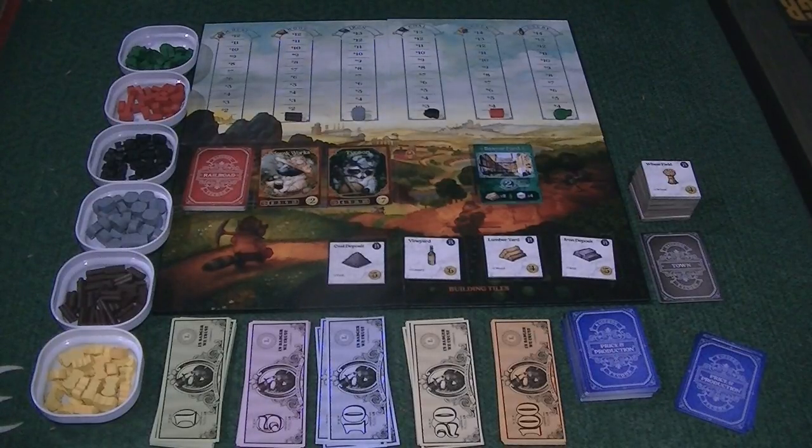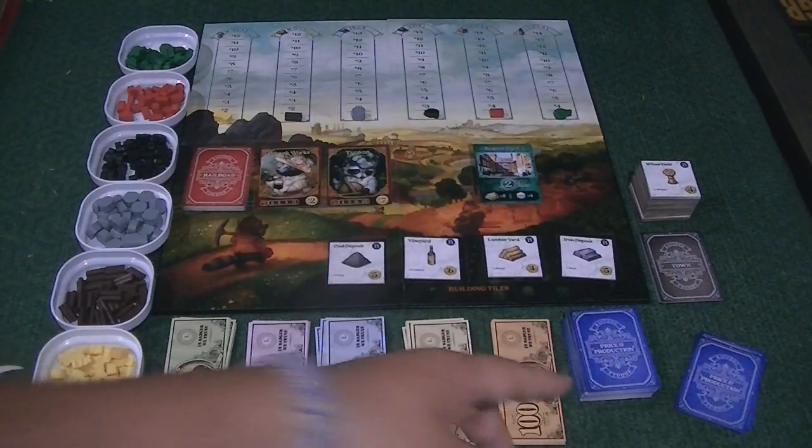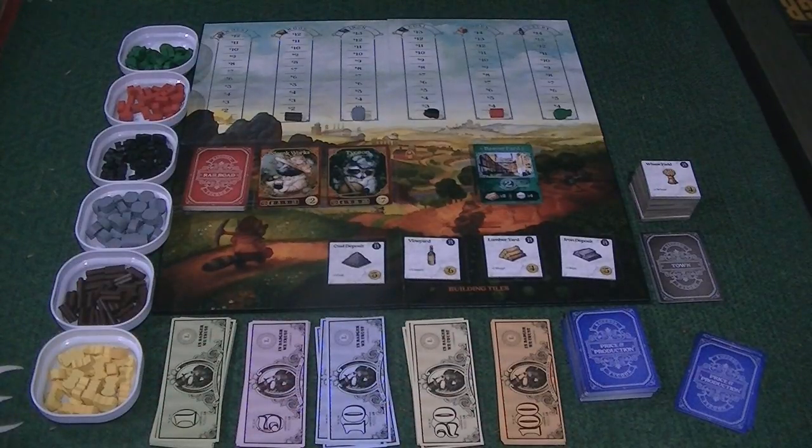There are several different types of cards in the game: the price and production cards. You start with three of those — normally you have a hand size of three. Later on, you'll be able to build certain buildings that will allow you to increase your hand size. You'll be using those price and production cards to gain resources and also drive up the price of certain commodities — hopefully for yourself and not helping out one of your opponents.